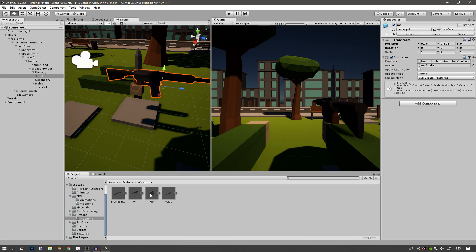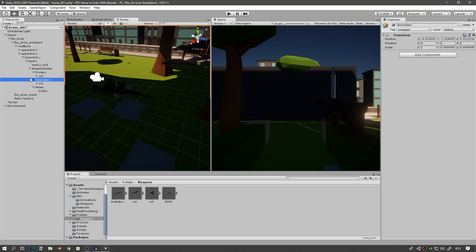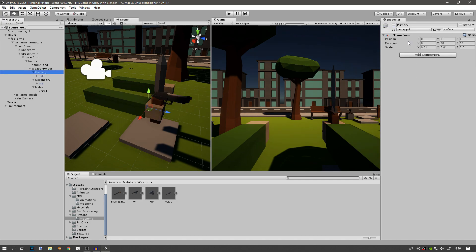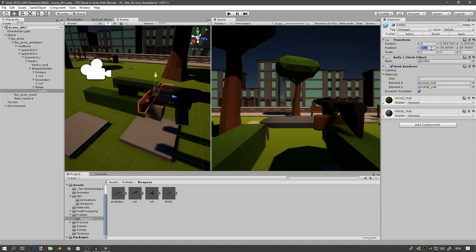We also need the weapon for the secondary, so just attach the M9 and change the position to 0, 0, 0. Then go to the secondary object and change its scale to 0.01 — not of the M9 — and then the rotation of course 90 and 90, and then just change the position of the M9 to something you want. We also have to do the same thing for the melee, so I'll change the rotation to 90 and 90, and then the knife rotation I'll set all to 0, 0, 0.